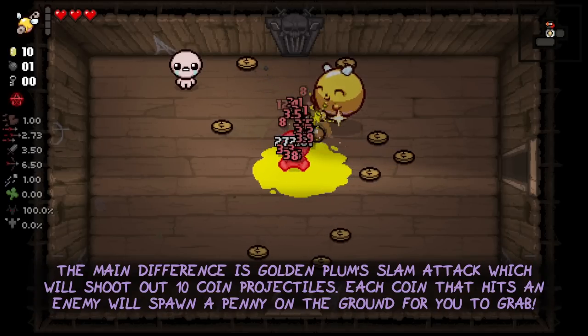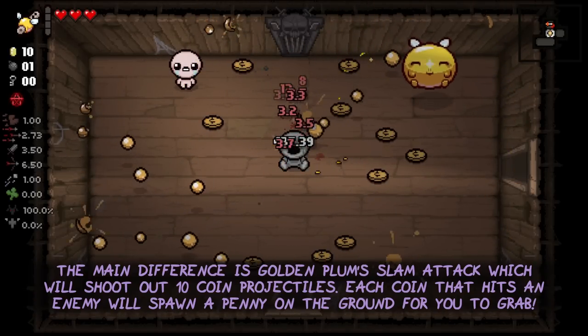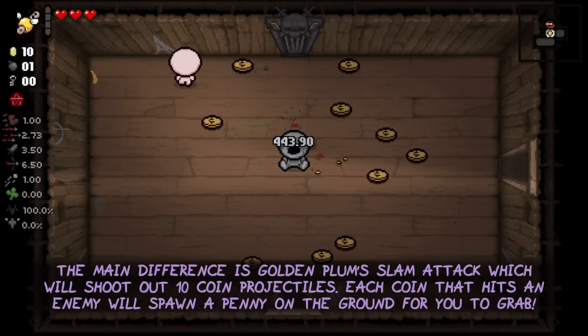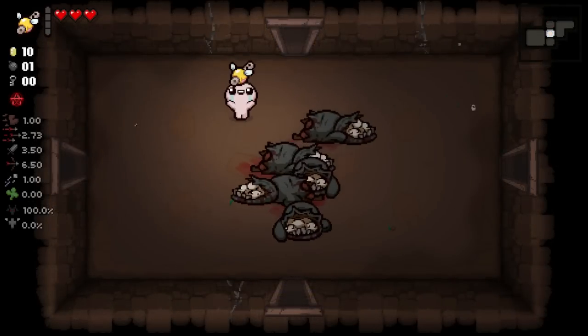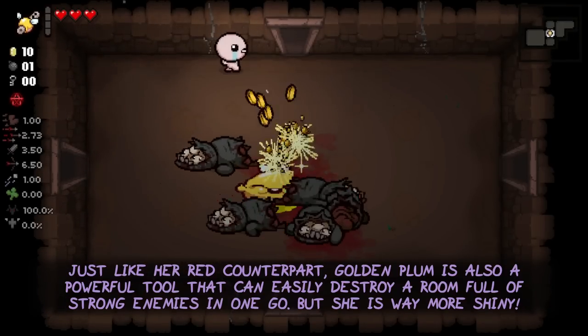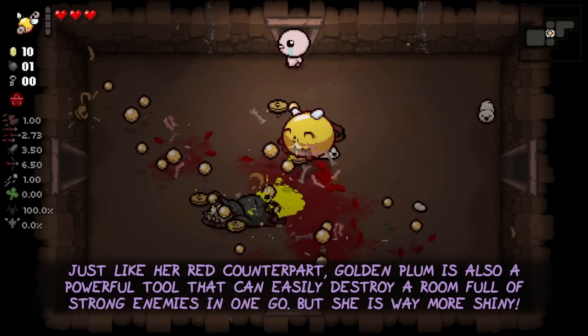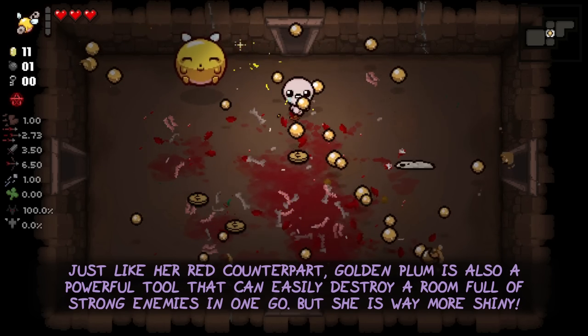The main difference is Golden Plum's Slam Attack, which will shoot out 10 coin projectiles. Each coin that hits an enemy will spawn a penny on the ground for you to grab. Just like her red counterpart, Golden Plum is also a very powerful tool that can easily destroy a room full of strong enemies in one go. But she is way more shiny.